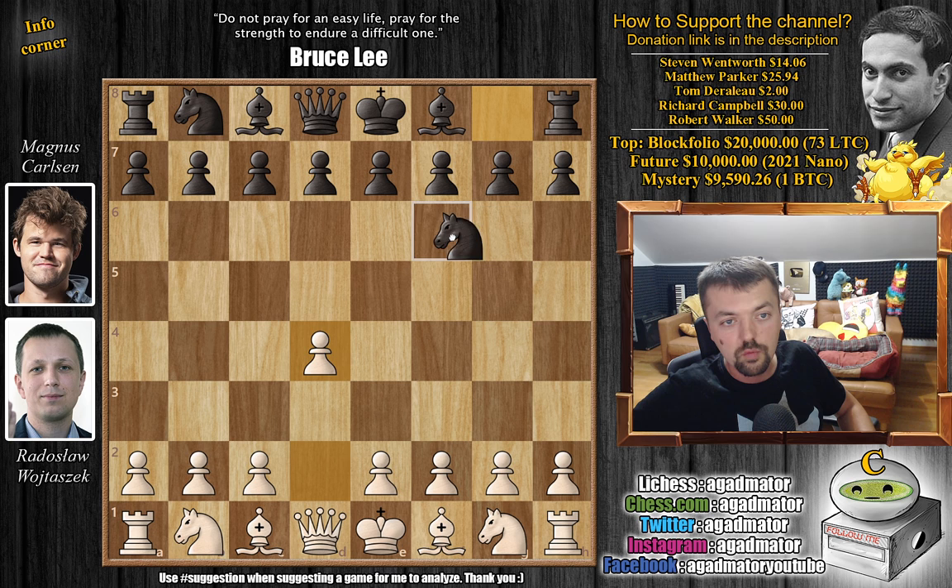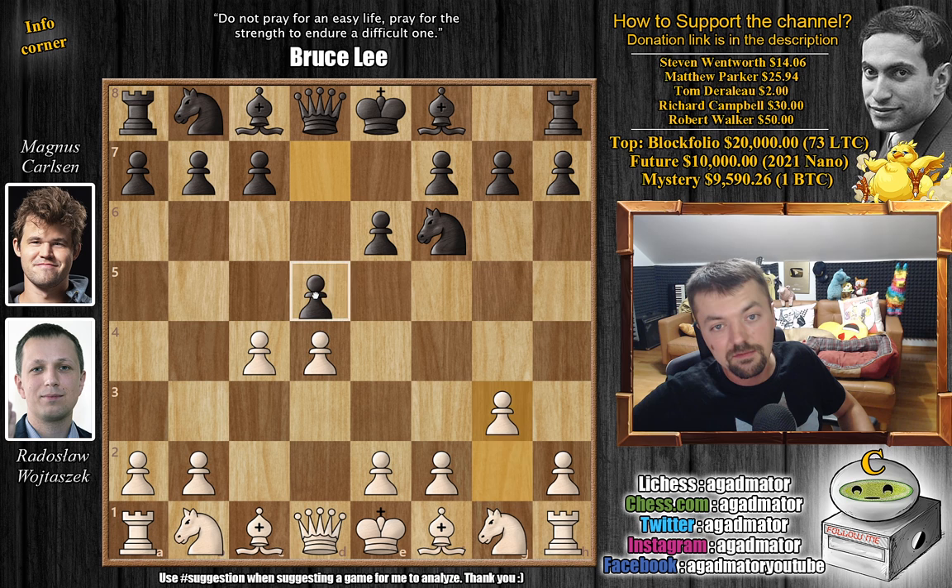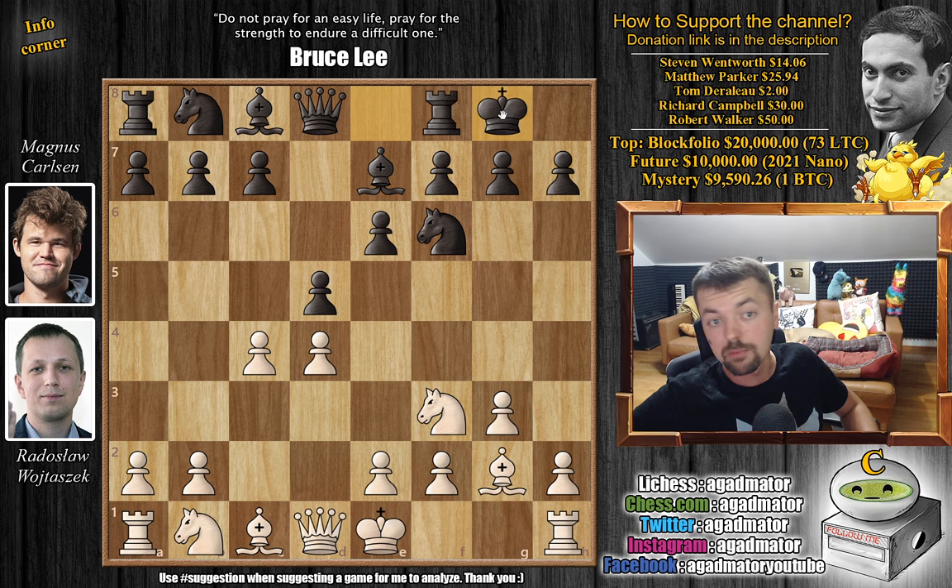Woytoshek with the white pieces opens with d4. We have knight to f6 by Magnus, c4, e6, g3, and now d5. So we have the Catalan opening on the board. Bishop to g2, bishop to e7, knight to f3, and both players castle.